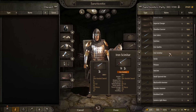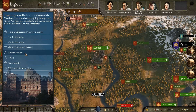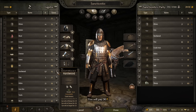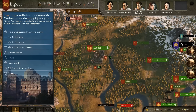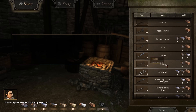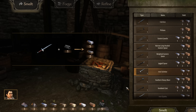Let's say you have an iron scimitar or any similar piece of gear — it would sell for about 100 to 134 gold. Instead of selling it directly, go to the trade section, pick up a bunch of hardwood — it's about 15 gold each — take that hardwood to the smithy, turn it into charcoal, refine it, then go to smelt and smelt down those weapons.